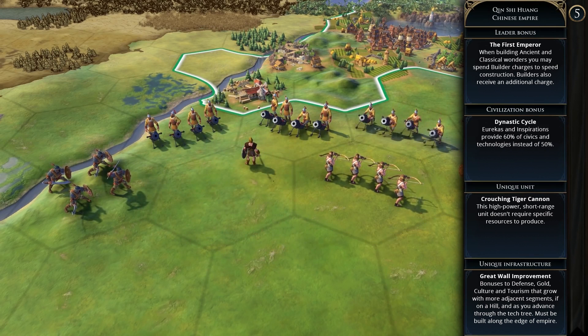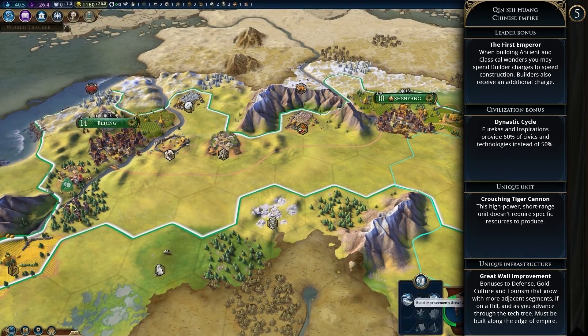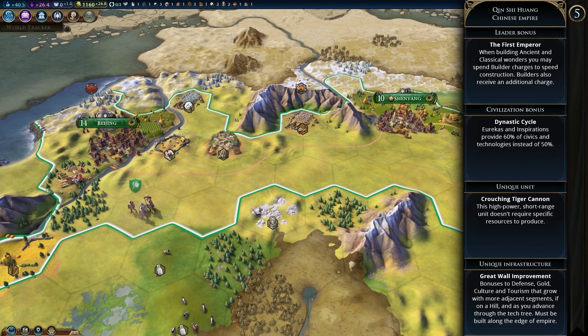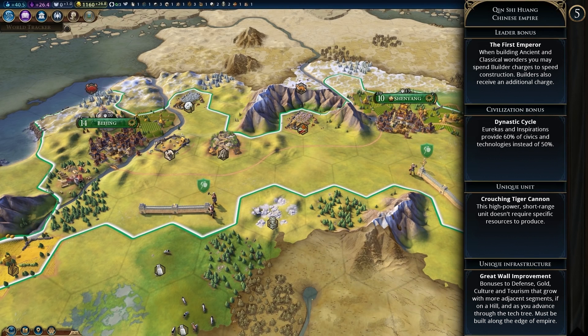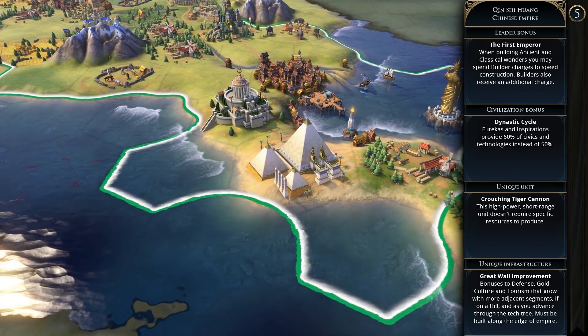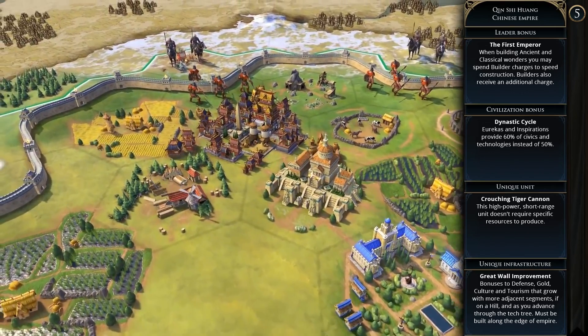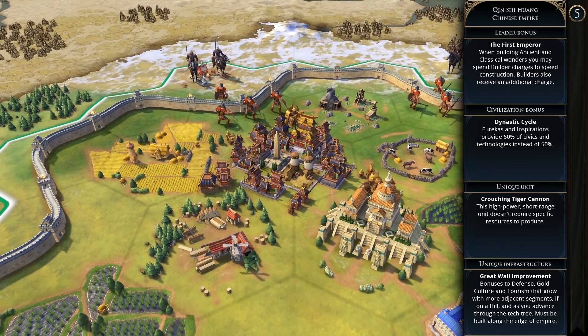The unique infrastructure is the Great Wall improvement, a tile improvement built piece by piece using builders. Each piece gives bonuses to defense, gold, culture, and tourism that improve with each additional segment, especially on hills, and as you advance through the tech tree, though it must be built on the edge of the empire. Qin Shi Huang's agenda is Wall of 10,000 Li — he dislikes anyone who builds more wonders than him. China is an early to mid-game civ focused on building early wonders, using builders as a defensive civ to boost a powerful later game.